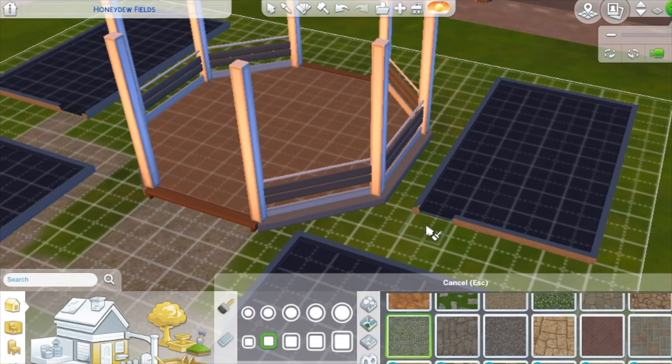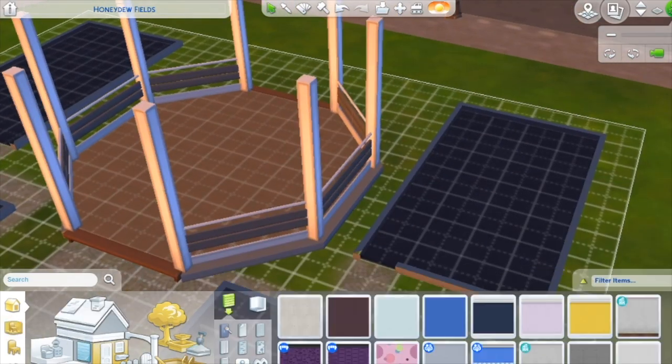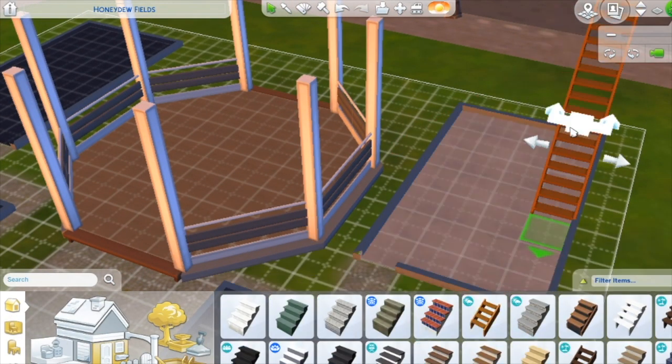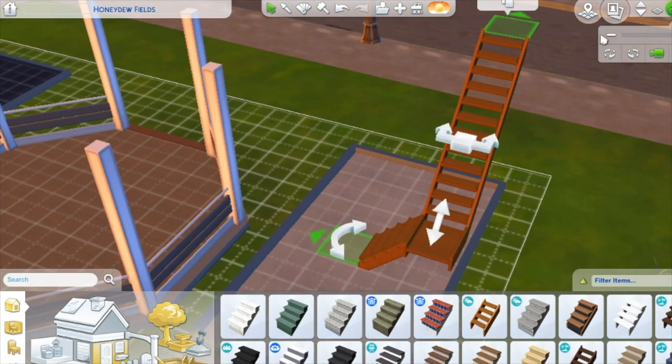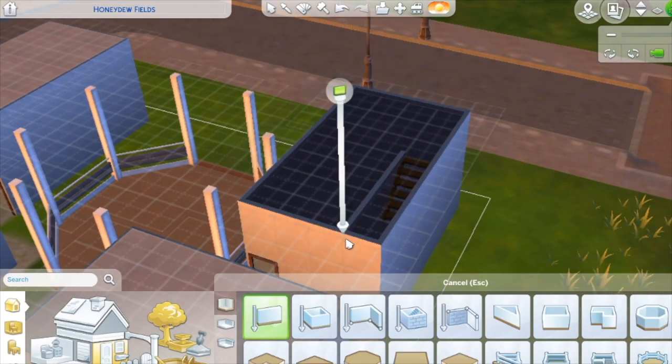I do have to change the size of the gazebo at some point because I realize they may not be able to get to the back doors of the back apartments, but we'll figure that out. The L-shaped staircase worked super well in the two back apartments, so I love that feature — I'm so glad they made that.